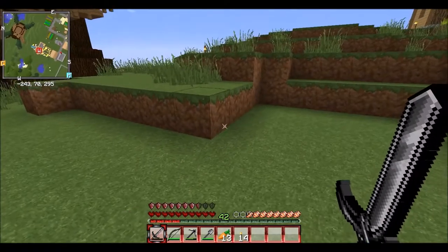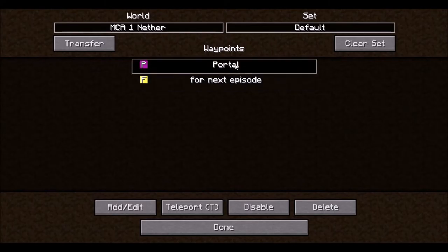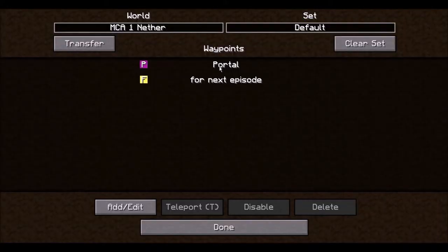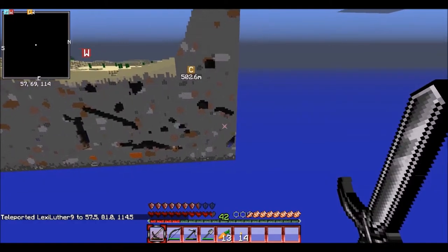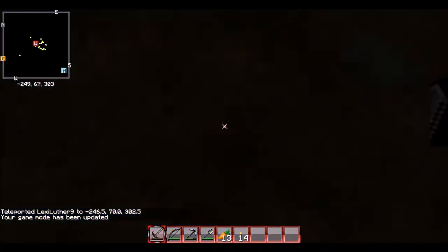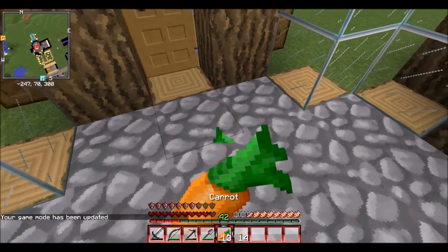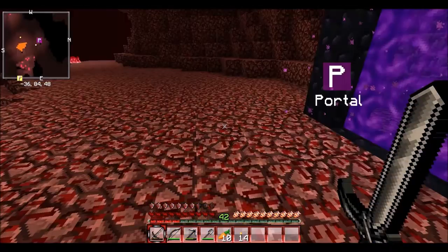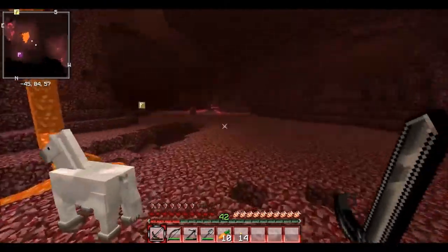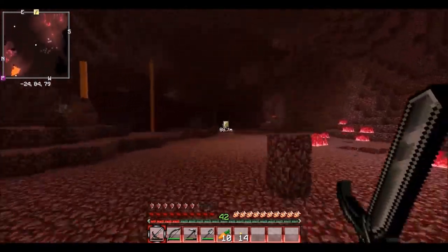We can just teleport — waypoints, 'nether for next episode' is what I called it. Just teleport for now. Oh my goodness, that was so weird. Okay, let's actually go into the nether first. Now that we're in the nether — oh my goodness, I've encountered so many ghasts, it isn't even funny. I got a ghast tear from one of them. See that? It's right where we need to go.